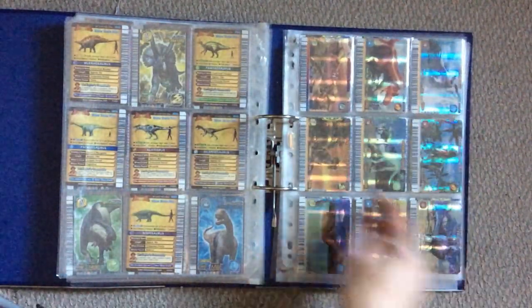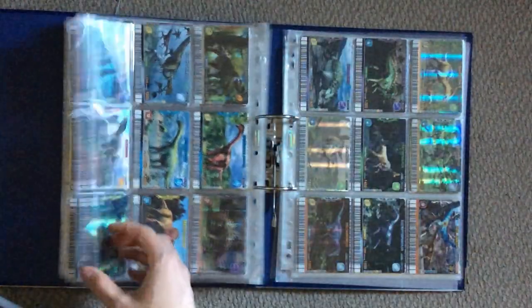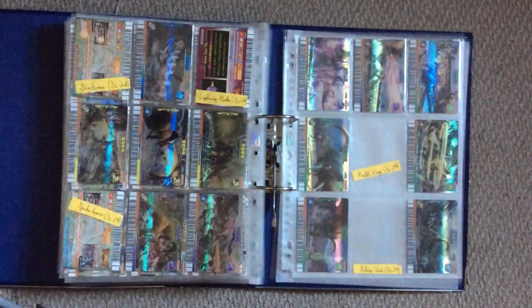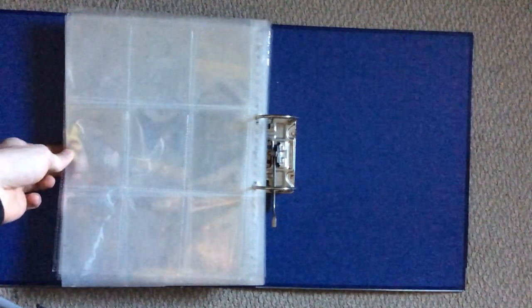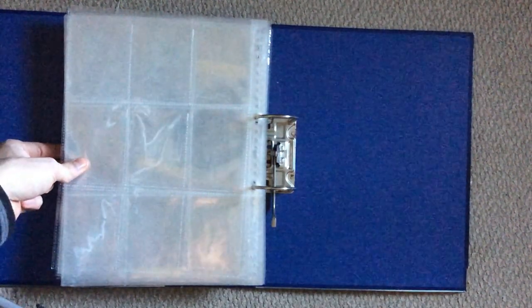Moving on to Series 2 second edition — we have the Pachyrhinosaurus here. This set is pretty much self-explanatory, nothing's really changed. It's got all the dinosaurs; it's just the super moves we need to find. Just a few super moves noted down. And yeah, that's it — that's my collection update, all wrapped up. That's part two. It's taken me an age to record, a little longer than I wanted to, but I hope you enjoy this video. Leave a like, and look forward to my next collection update in 2020, probably sometime around Easter. Goodbye.